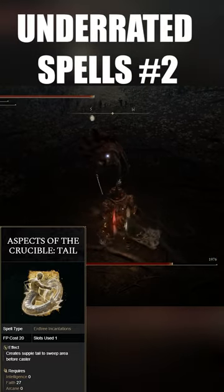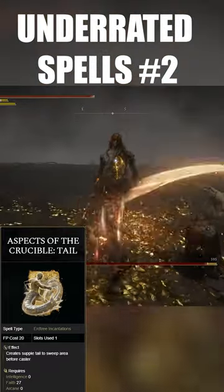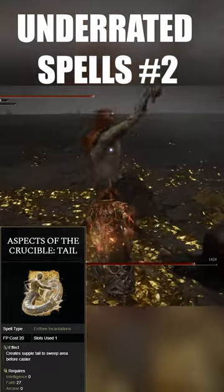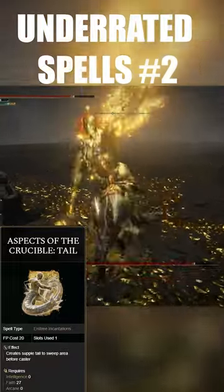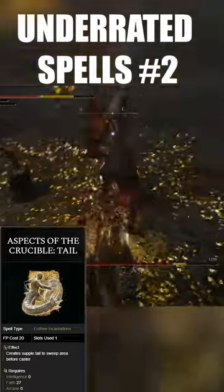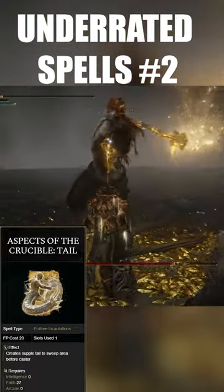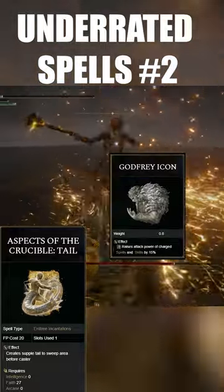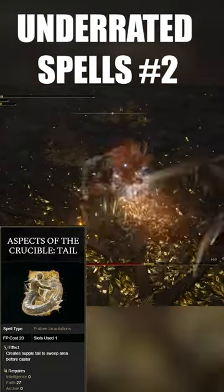One, the fact that it gets stuck in a longer animation when you fully charge it is kind of annoying. It would be nicer if you could do one input and then click the button again for a second input, so you can pick and choose when to do the follow-up. However, the reason it's good the way it is is because it doesn't consume any additional FP when fully charged, and it works with something like Godfrey's Icon to do even more damage — and for only 20 FP, it's definitely worth it.